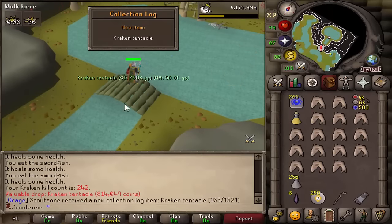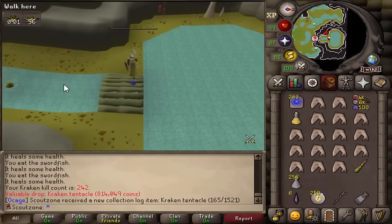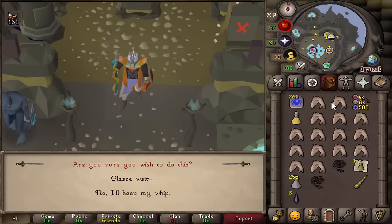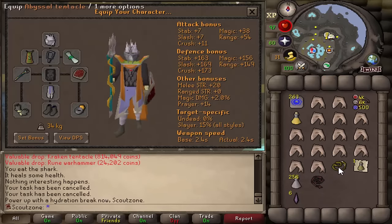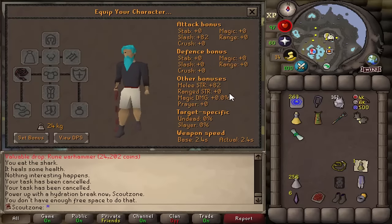We got the Kraken tentacle upgrade for raids — beautiful! Using the tentacle on the whip, we now have an Abyssal tentacle. Not that much of an upgrade, from 82 strength to 86, but it's done. Someone in the team got a Kodai — oh no, could've been mine!